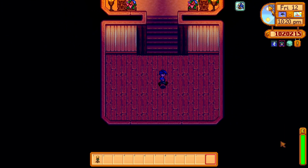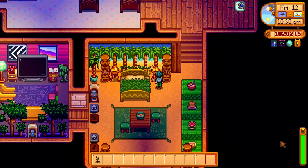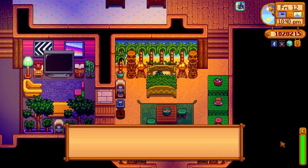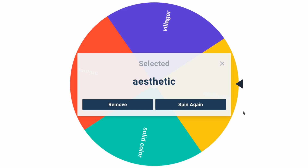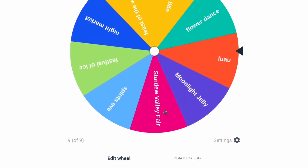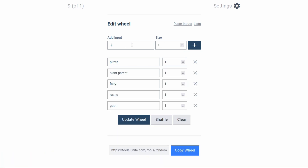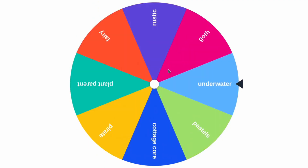Up next, I think we're doing this room. I kind of reconsidered whether I should have added all these extra rooms because that's a lot to do, but I guess we're doing it now. The next room challenge is: aesthetic. Every room is a different aesthetic. I have quite a few good ones, so we might do it again. The aesthetics I came up with include plant parent, goth, and underwater. Let's spin and see which one we're doing. We got goth!